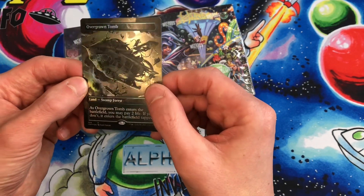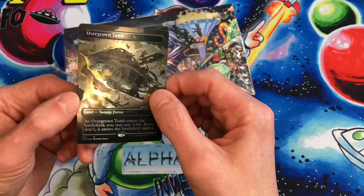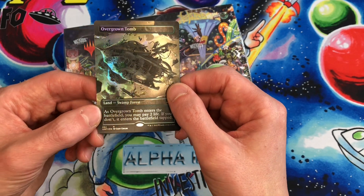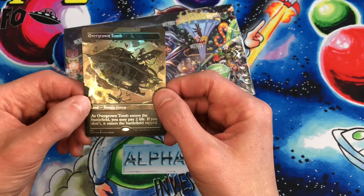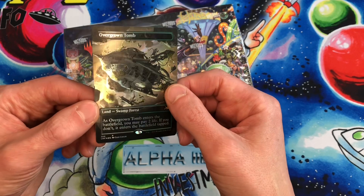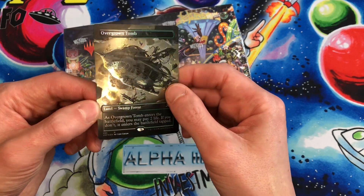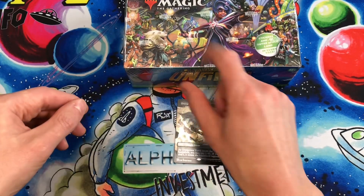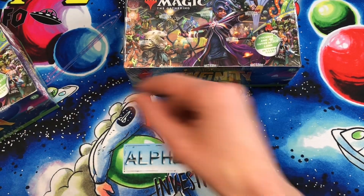We're hoping for Breeding Pool. We're looking for a blue-green land to play in our vintage Pioneer Lotus Field combo deck. I've had a few Breeding Pools in the past, but if we get another one we'd probably keep it this time and open it and put it in our deck to play with.